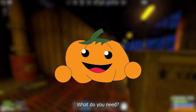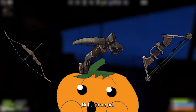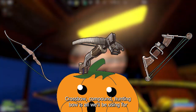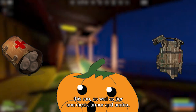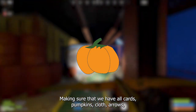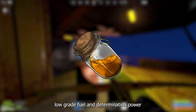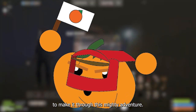What do you need? You need bows. Crossbow, compound, hunting bow is all we'll be using for this run, as well as tier 1 meds, armor, and ammo, making sure that we have all the cards. Pumpkins, cloth, arrows, low-grade fuel, and determination power to make it through this mighty adventure.